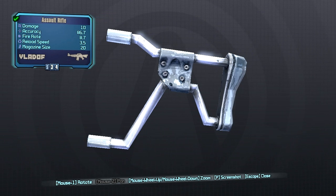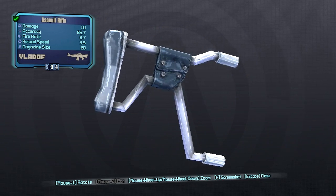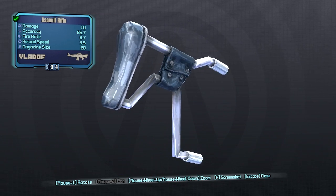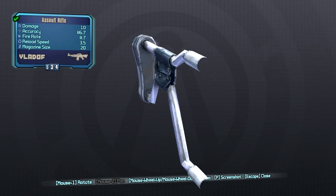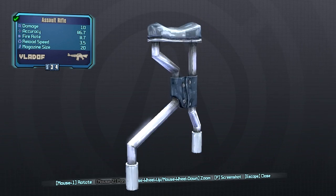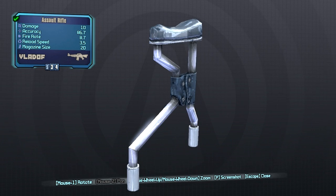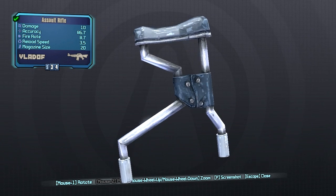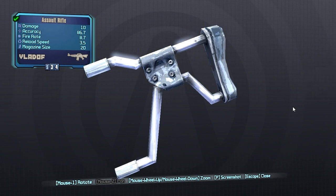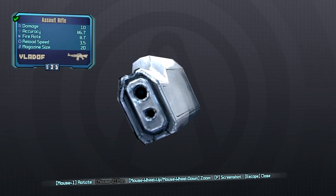Starting off with the stocks, we're going to go over the Vladof one first. Keep in mind that stocks don't show up on the weapon card as to what they affect — if I say they increase accuracy it won't actually show up on the gun card, but your accuracy does increase. Anyway, for the Vladof stock, this one will give you faster recoil recovery however will give you increased recoil for your gun.